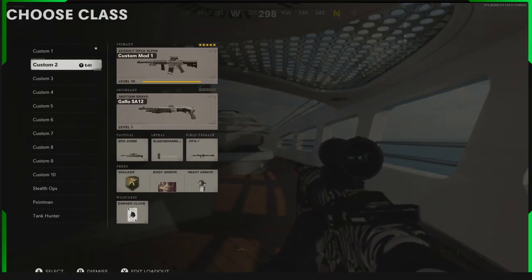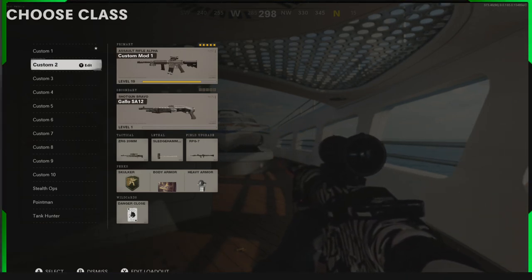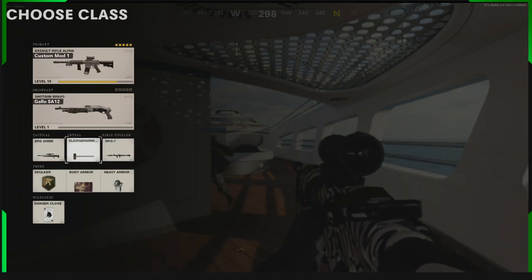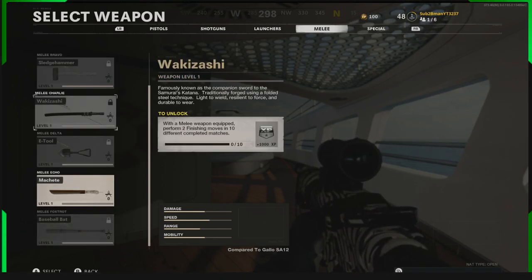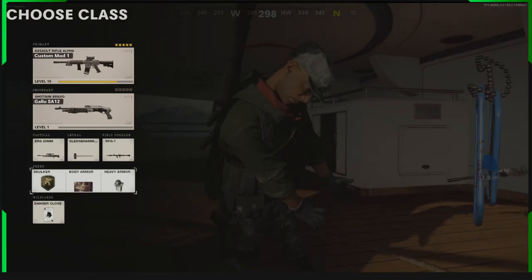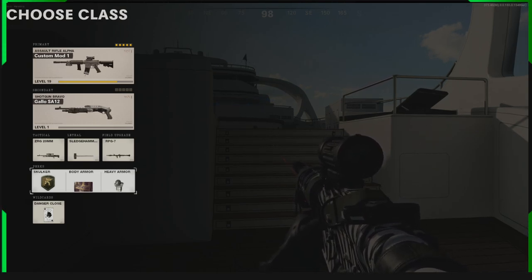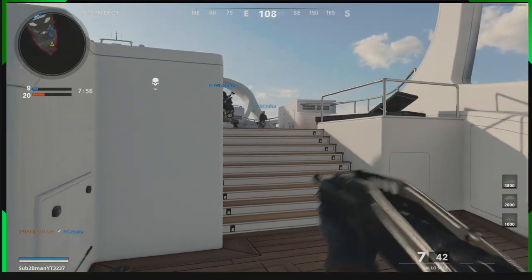Hey guys, B-Man here. Today we've got a five-gun glitch so you can get five guns in online working in one class. They all work, and even better, if you see guns that are locked — like locked DLC guns — we can still have them equipped and use them. Also, BO4 perks like Skulker and body armor. Body armor is confirmed working in game, right there in that kill cam.